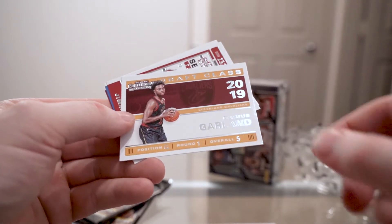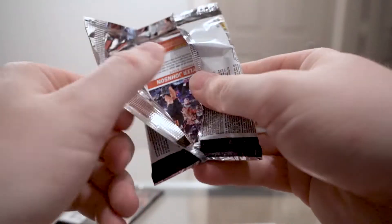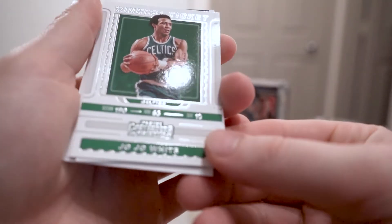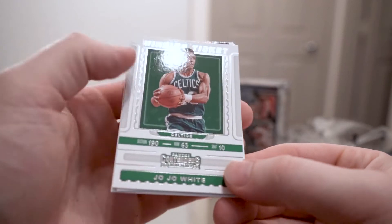We have a Darius Garland draft class, then Jimmy Butler, Aaron Gordon, Kevin Love, Anthony Davis, and a red Karis LeVert. We also pulled a JoJo White winning ticket — an old school player. This next pack feels like our memorabilia pack.